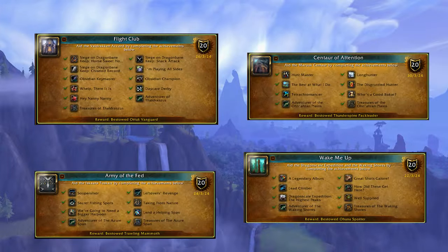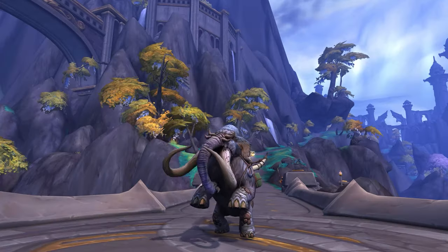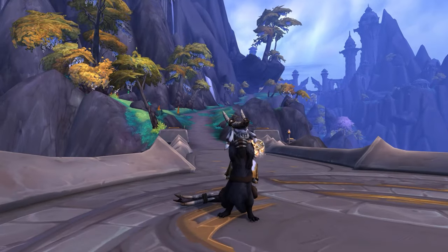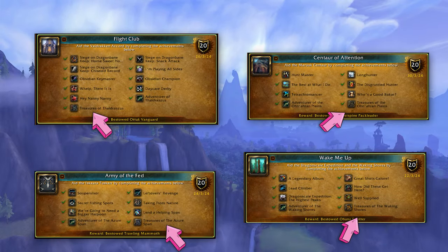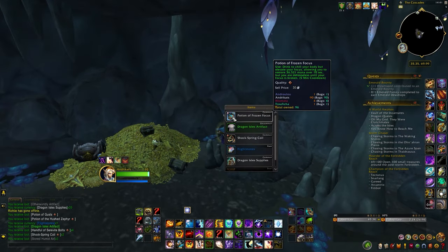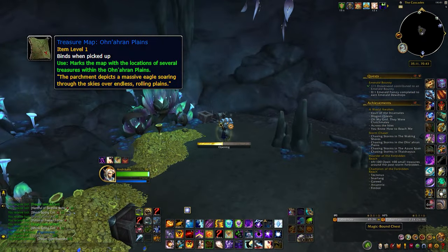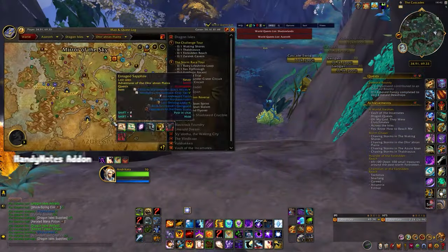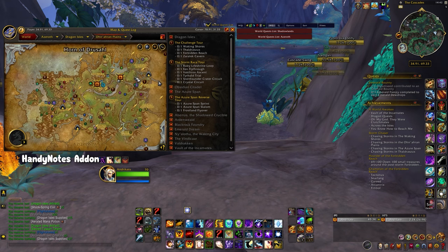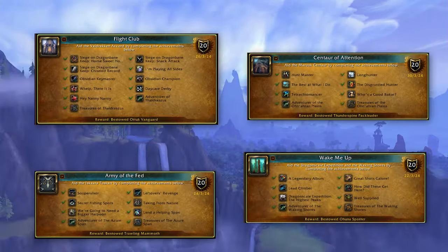Up next, we have 4 meta-achievements, each corresponding to a Dragon Isle zone — upon completion of each, you learn a mount. Before we dive in, there's a crucial tip applicable to all these meta-achievements: if you are still missing some treasures, focus on collecting expedition bugs and disturbed dirt found scattered throughout the Dragon Isles. These have a low drop chance of yielding a treasure map which can unlock any treasures you might be missing. Personally, I found the Handynotes add-on incredibly helpful for marking these treasures on my map.